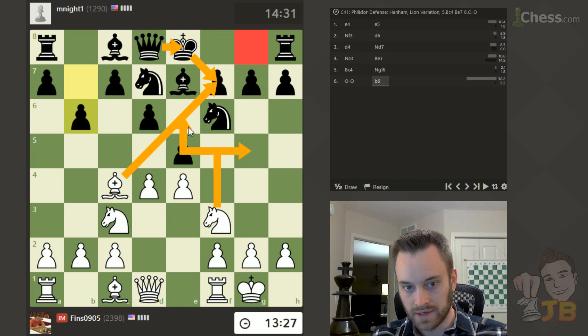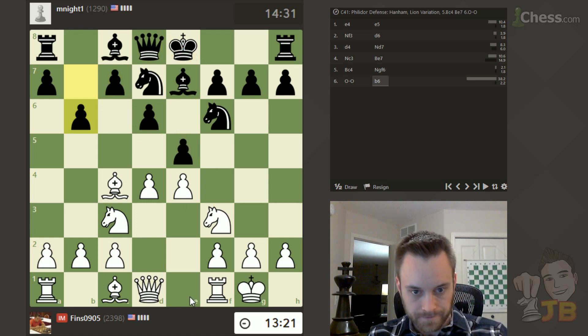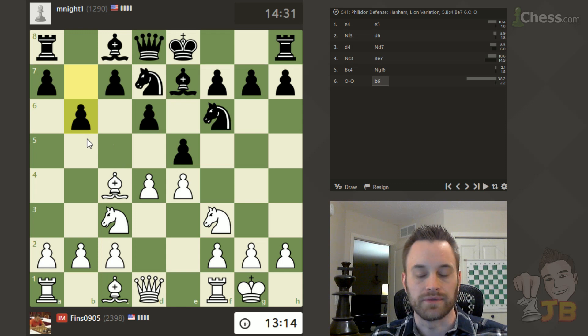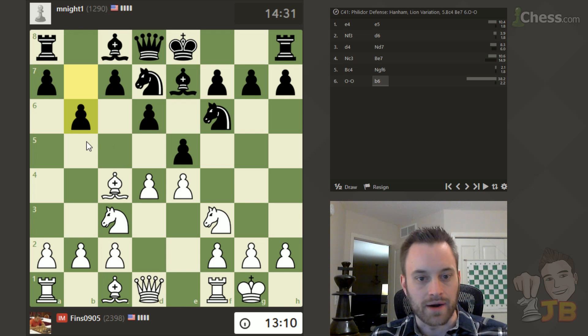And queen e8 would be forced. Then I can play knight takes c7 and go take the rook — it's an interesting line. Also, my opponent's bishop is coming to b7, so they're sort of telegraphing their intention on the next move.